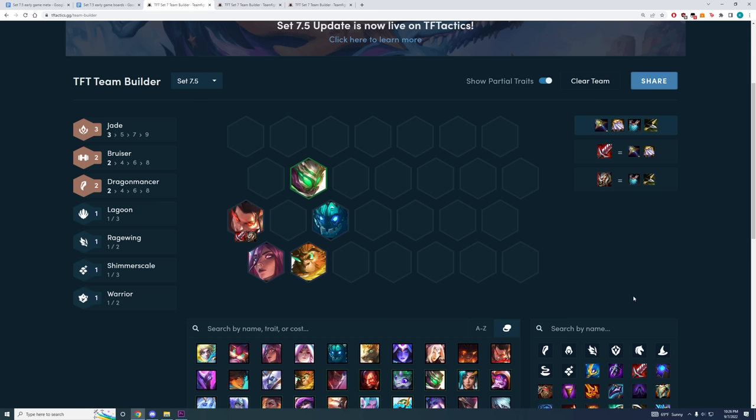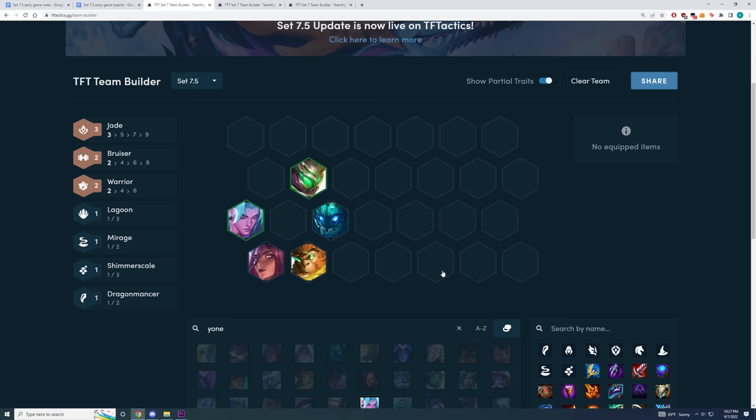Let's go right into the bruiser boards, starting with the jade boards. The three core jade units are going to be Karma, Wukong, and Jax. Jax is going to be your main tank, Karma is going to be your holder of AP items, whereas Wukong will hold all your bruiser items. Alternatively, you don't have to stack Wukong — you could also play Set, because Set holds these items pretty well too, and it completely depends on who you two-star early. Another great unit you could play instead of Set could be Yone, who is also a pretty good item holder for Titans, BT, and all the bruiser items.